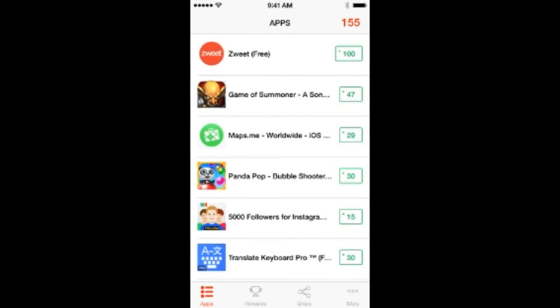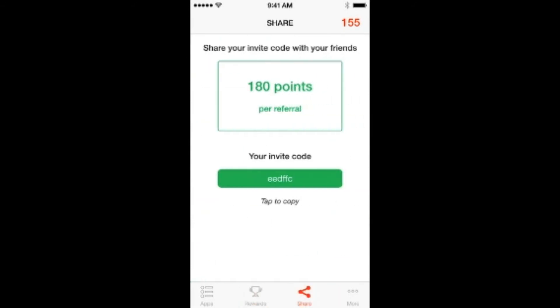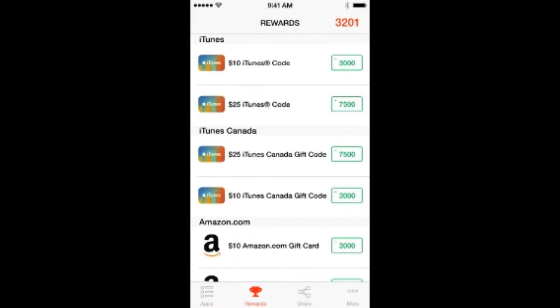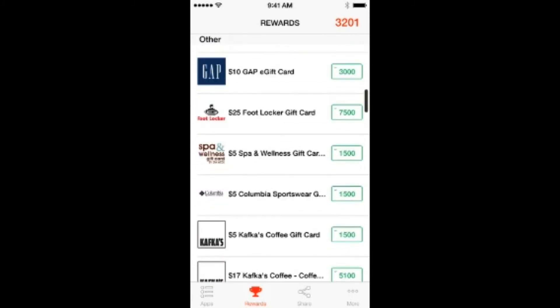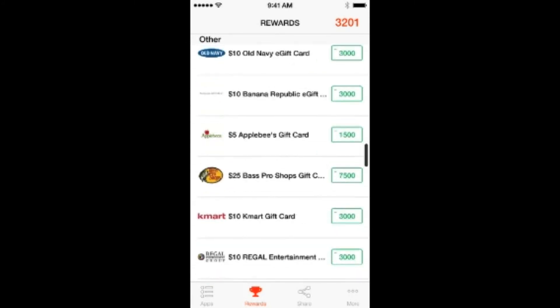After you get the notification, click back and return to Cash for Apps. You'll see your points — like the 155 shown in the top right corner — and you'll also get your referral code there. You get 180 points for each person that uses your referral code.